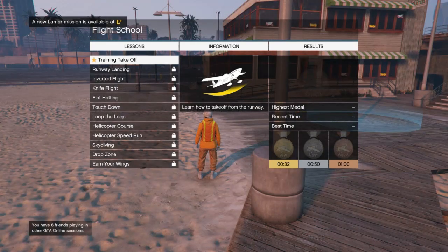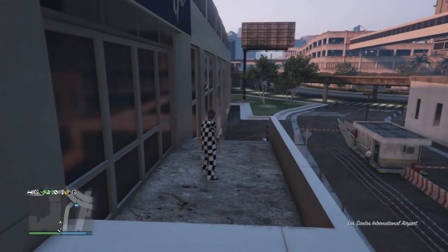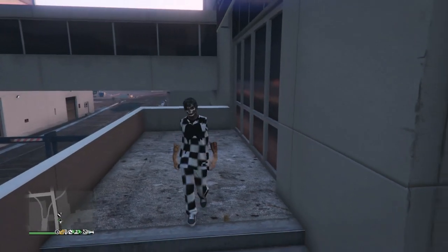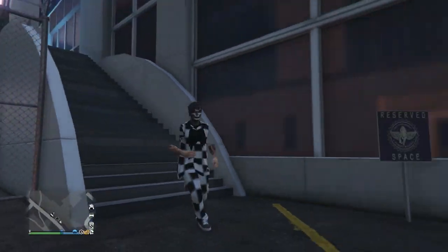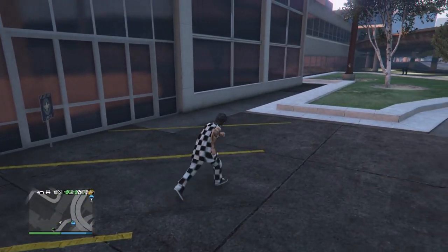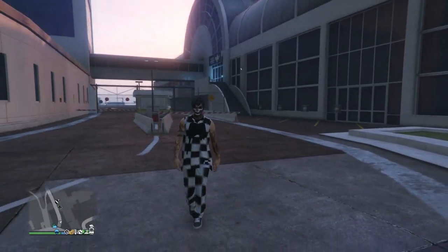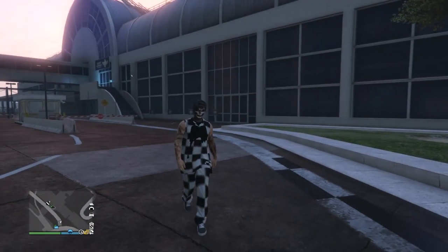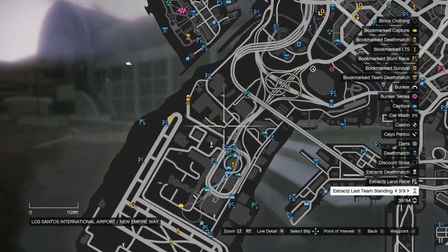When you load into the session, the flight school menu will still be on your screen. On Xbox press B then A, or on PlayStation press Circle then X. It'll ask if you want to exit the flight school, and you'll spawn back at the flight school stairs with the checkered outfit. Your arms will come back. I'm going to show you how to get rid of the glitch shirt that appears on your checkered top, and also how to add a mask and helmet.